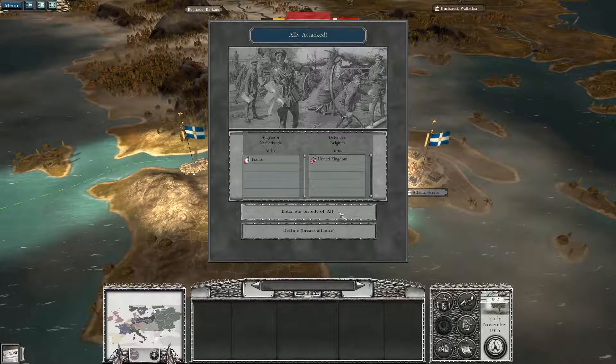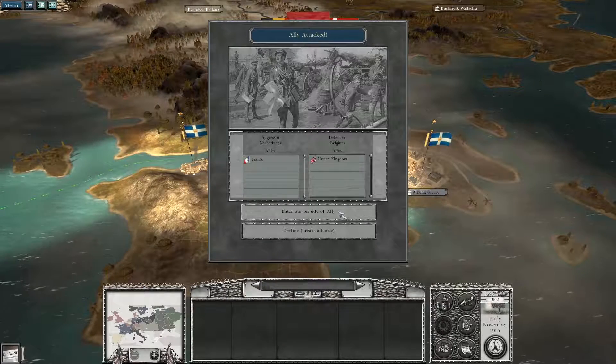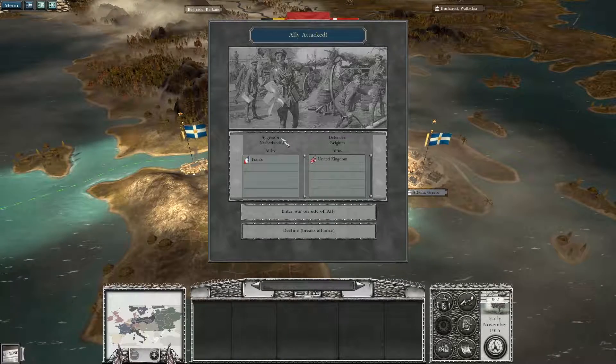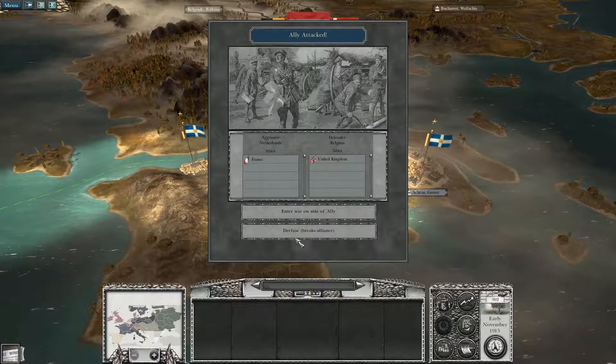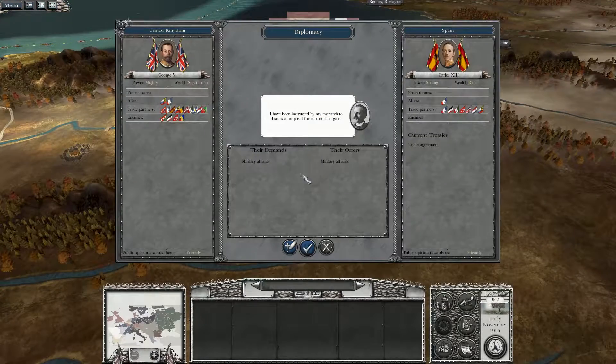Aggression of the Netherlands — we're going to have to enter the war. The aggressor is the Netherlands against Belgium. I'm going to have to decline. We're going to have to break that alliance. Can't afford that.